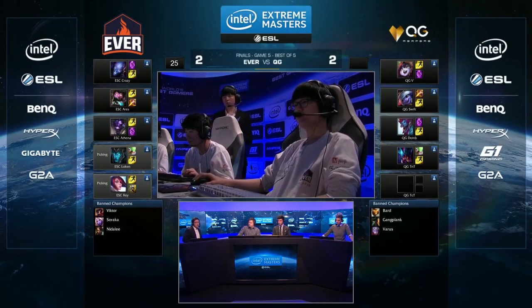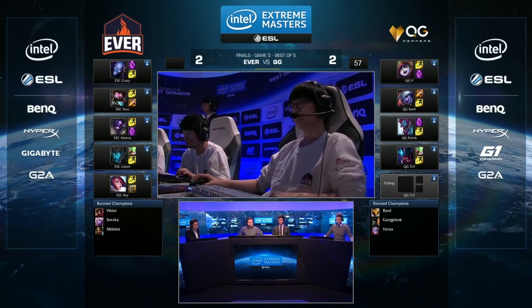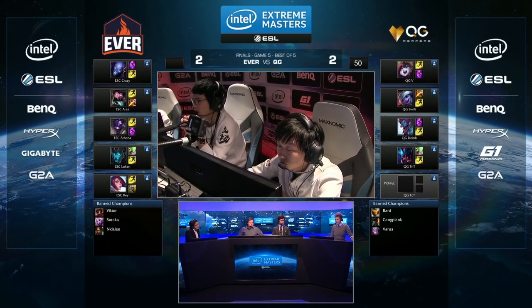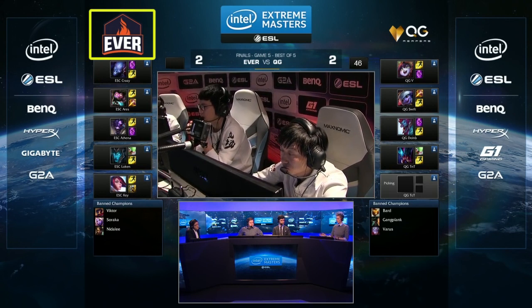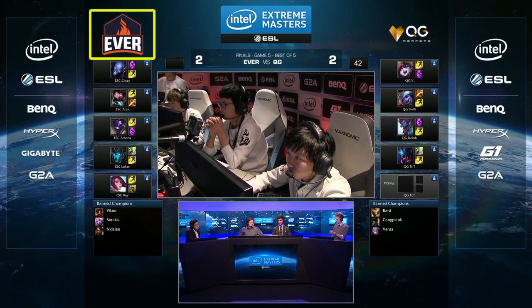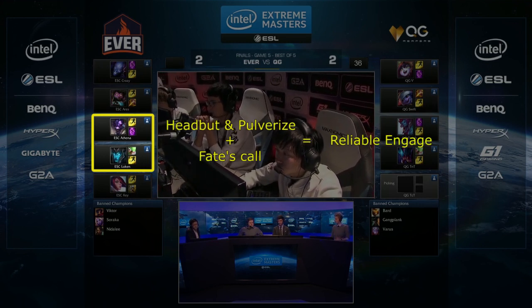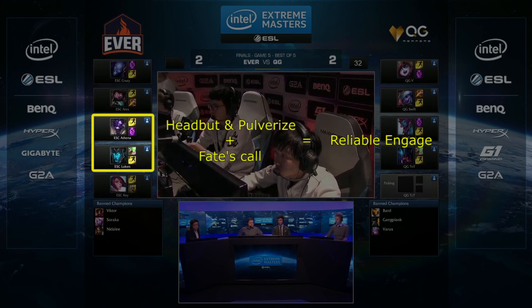Let's now take a look at some professional teams utilising a well executed teamfight with a teamfight composition. We're going to be looking at game 5 between Korea's ESC Ever and China's QG Reapers in the final of the 2015 IEM Cologne. The team we're going to be concentrating on is Ever, so we're going to do a quick run through of what makes their composition good at teamfighting. The first is that they have a reliable engage in the form of Kalista and Alistar — the Fate's Call into the Headbutt and Pulverize combo makes for a very easy way for them to start any fight.